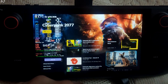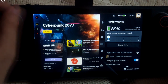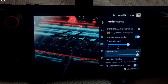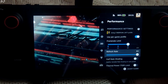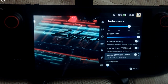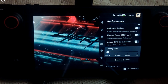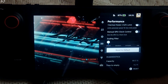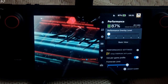Let me hide the overlay first — this is the REDlauncher. Frame rate limit is set to 60, refresh rate set to 60, though you can change them to 40. I'm not using half rate shading — that setting makes text difficult to read when enabled. Also not using global FSR; I'll be using the in-game FSR instead. Let me enable the performance overlay now.